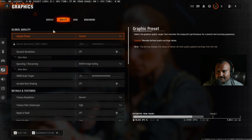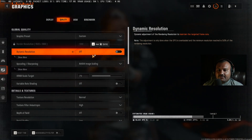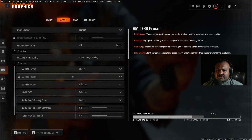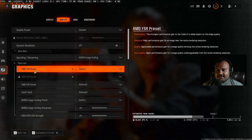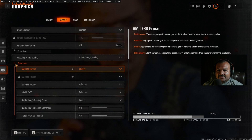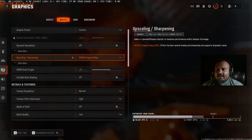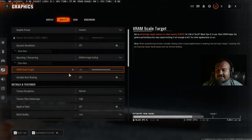In the Quality tab, set it to custom settings. Dynamic resolution — we'll talk about that later, but for now turn it off. For upscaling, there are two best options for GPUs that don't support DLSS. I recommend using AMD FSR 3 set to quality — with those settings you can get around 90 FPS average. For GPUs that do support DLSS, you can use it, though sometimes it gets over-sharpened.